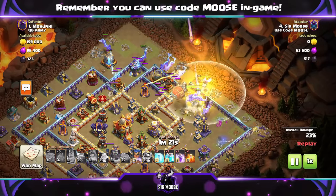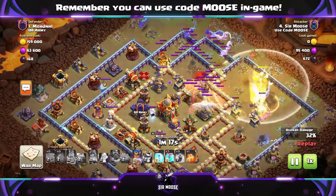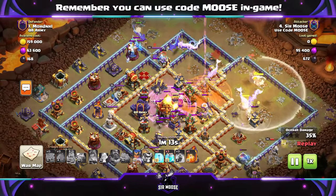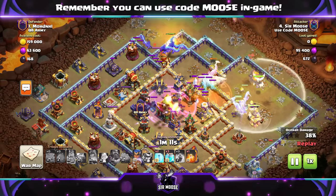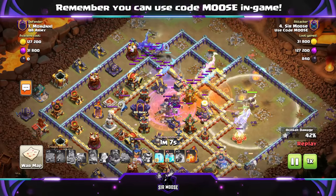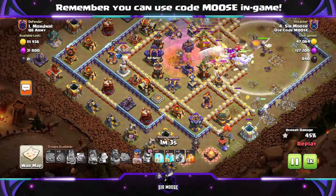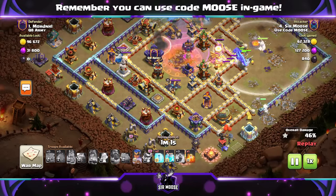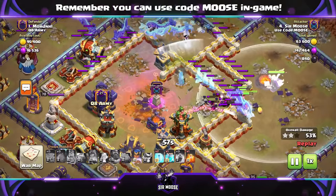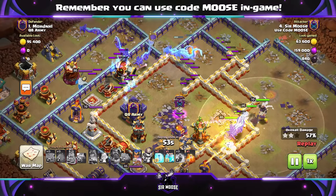Then send in your Battle Blimp and use the Grand Warden's ability to protect it. All of your concentration then needs to be on the Battle Blimp. I like to use a Rage Spell on the Town Hall to make sure the Yetis will take it out — and they have on this occasion. Then it's just about using your Hero Abilities and those Clone Spells wisely. I would try and clone some of the Azure Dragons, or if you're struggling to take out the Town Hall, you can use the Clone Spell on your Yetis as well.